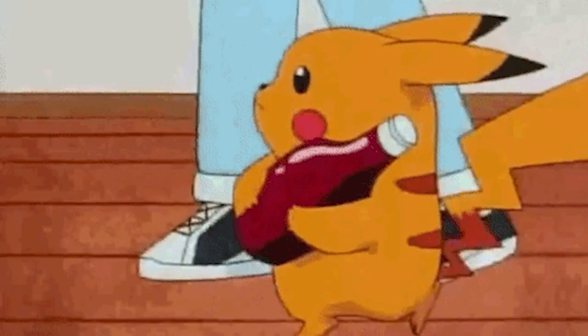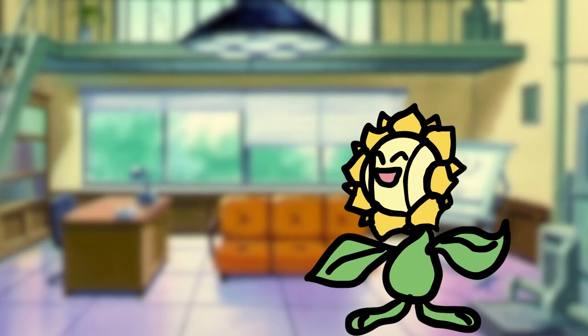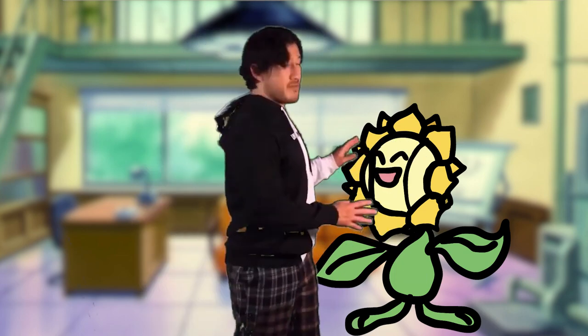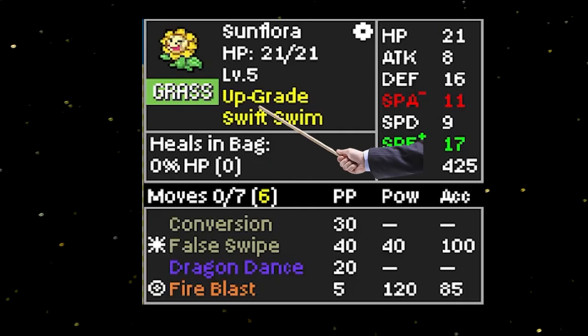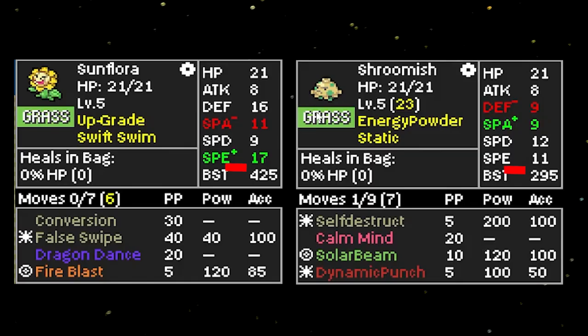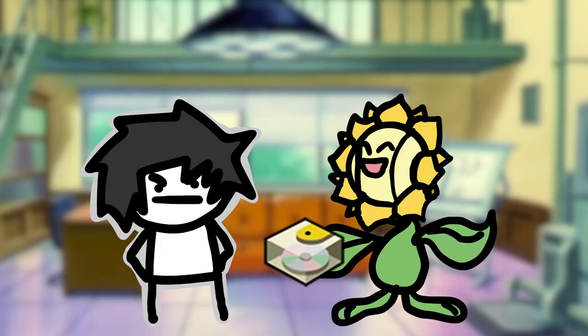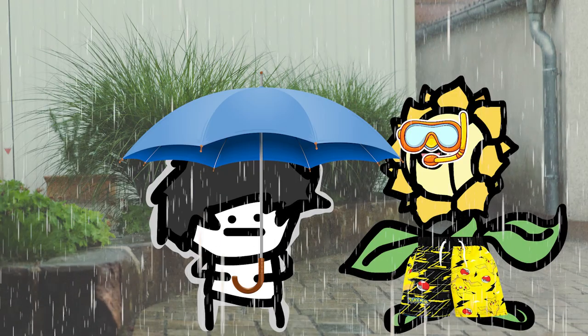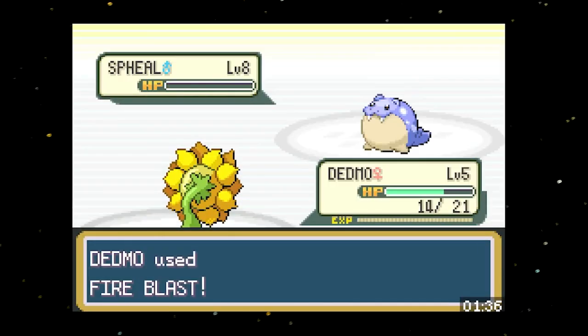Let's do this one last time: pick your name, talk to your mom, grab the random item, and pick your randomly selected Pokemon. In my case, I got a Sunflora — I hate Sunflora, so I named him Deadmo. Don't forget the four randoms though. Deadmo was only holding a random upgrade so I didn't bother taking it off. Although he's faster than Joe and has higher special attack, I hate him because he's ugly. He also has Swift Swim, which is useless unless it's raining — yet somehow he wins.